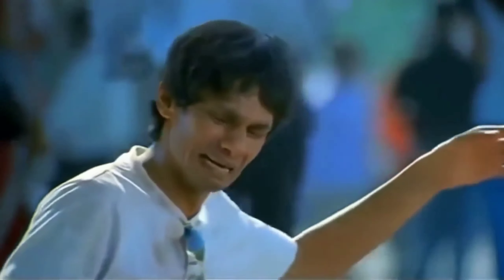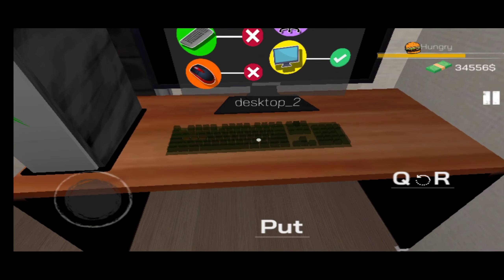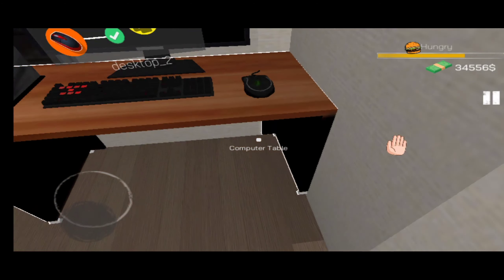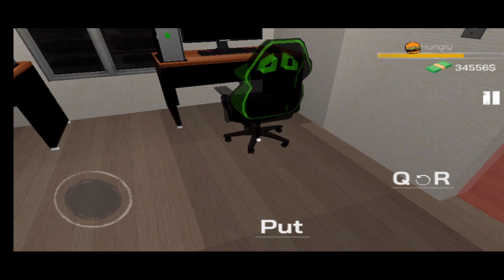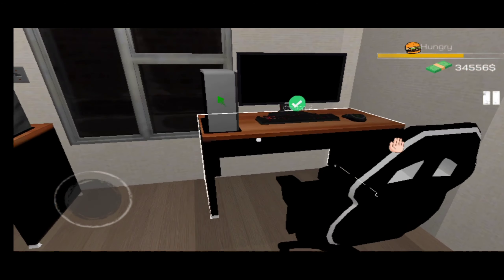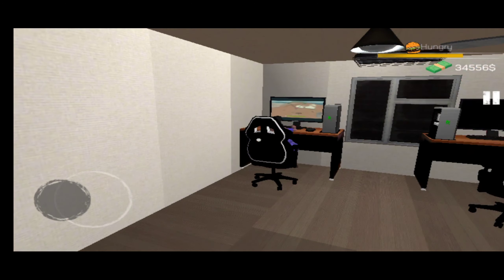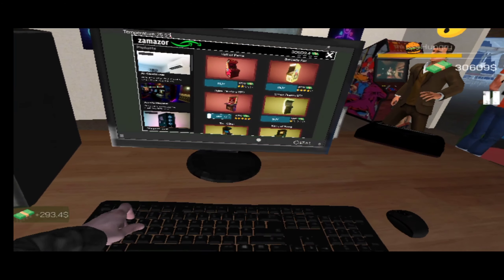कैसे कैसे लोग रहते हैं यार! तो अभी अपना काम continue कर दिया — यहाँ पर keyboard और mouse भी रख दिया है। बस अभी यहाँ पर एक gaming chair रखनी है और setup complete हो जाएगा। तो gaming chair भी रख दी — setup complete! दोनो gaming PC के बीच में खाली खाली लग रहा है, मेरे ख्याल से यहाँ पर एक gaming machine मंगवानी चाहिए — सबसे महँगी वाली, क्योंकि पैसा बहुत है।